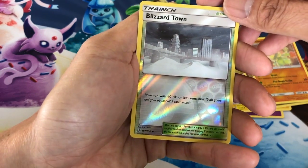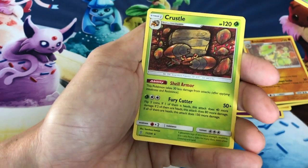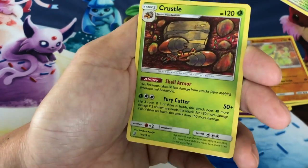Next pack: Blizzard Town trainer reverse holo, last card is a Crustle non-holo.